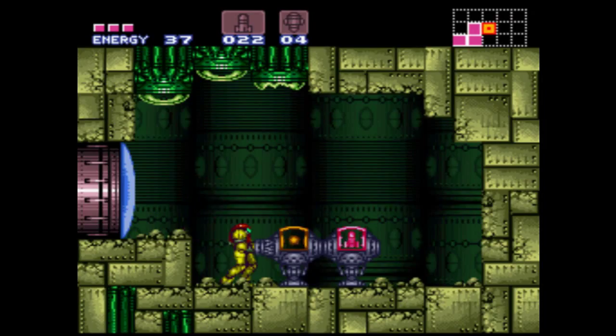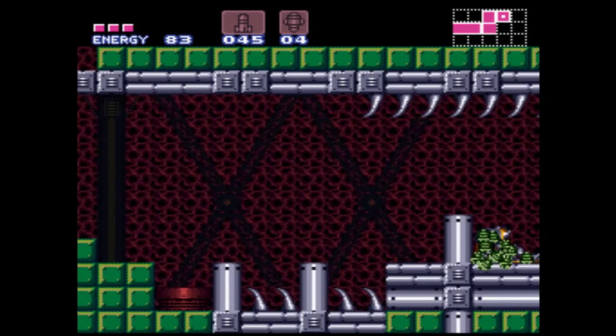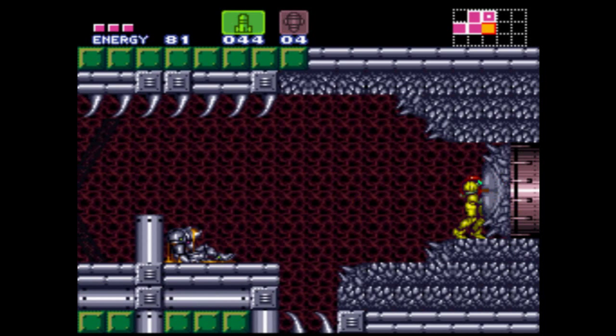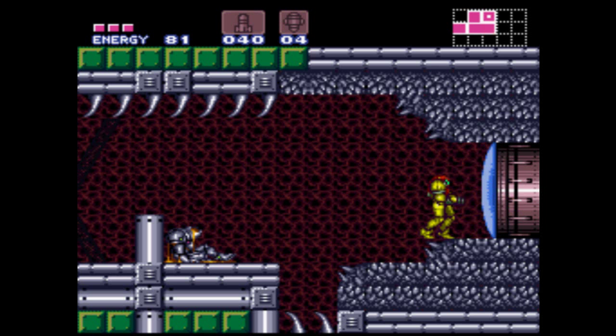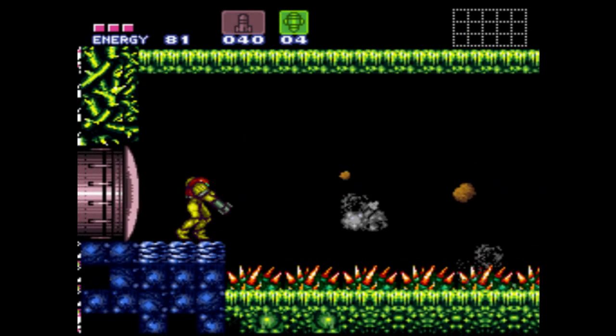And here we have the first recharge station. The yellow ones refill your energy; the red ones refill your normal missiles, not your super missiles — which I find stupid, but oh well. The only place that can recharge your energy, missiles, super missiles, and any other power-ups with ammo counts is your ship, which you can also save at. What I just did there is damage boosting — you head towards spikes or any hazardous ceiling element, and the moment you get hit you hold the other direction, and she'll go skyrocketing that way.